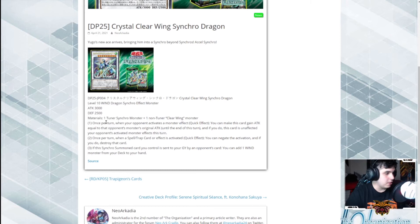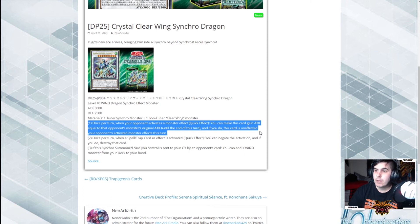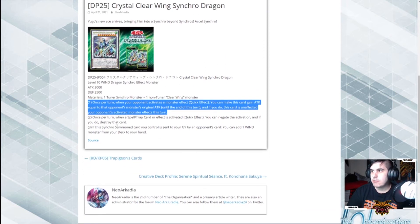In the deck you're going to be playing this in, you're already going to be locked into WINDs, so what's one more? The first effect — once per turn, when your opponent activates a monster effect as a Quick Effect — you can make this card gain ATK equal to the opponent's monster's original ATK until end of turn. If you do, this card is unaffected by your opponent's activated monster effects. So they activate anything — pop this off, gain the ATK, become a big beatstick that can't be touched by monster effects. For a boss monster, I kind of wish it negated and made you unaffected, but it is what it is.